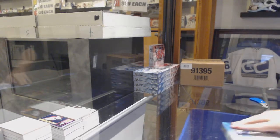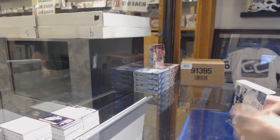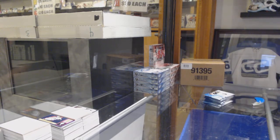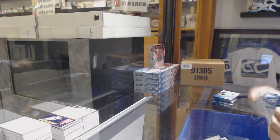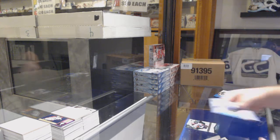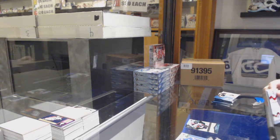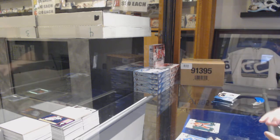Here we go, starting off break number 10,065. We have the 2018-19 ICE Series 5 box break — best of luck to everyone. What teams you guys have in this? We've got a green of Eric Staal for the Wild, $4.99 for the Anaheim Ducks, Isaac Lundstrom, and Sebastian Aho for the Carolina Hurricanes.